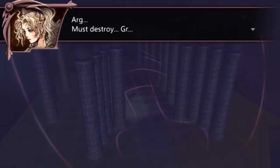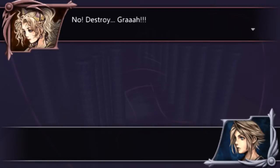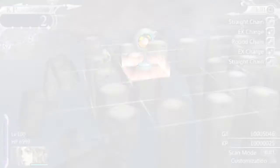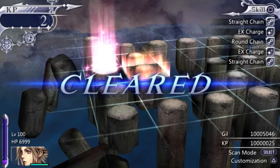The little chocobo means it's experience boost day, even though it doesn't really matter. Must destroy a girl — stop it already, don't be a pain. I don't plan to be beat. She flew away and escaped my path.